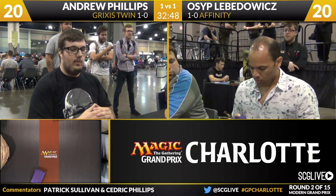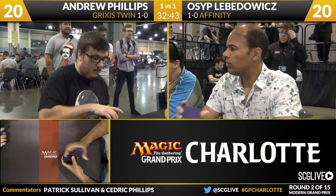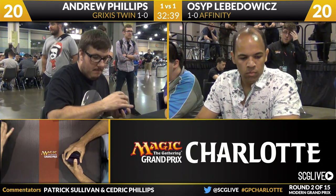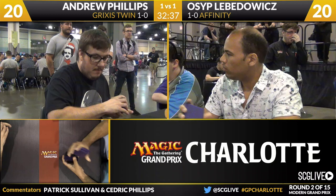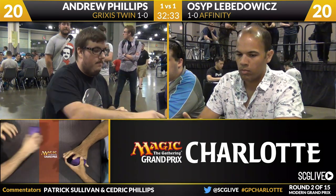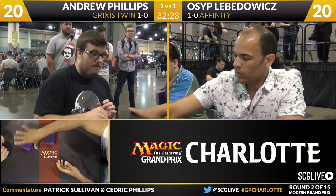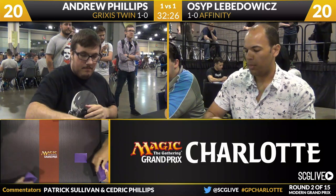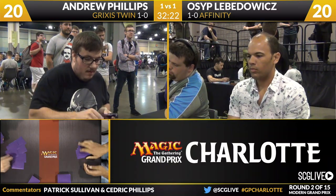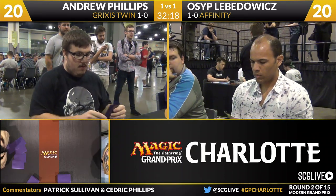Samuel Mitchell is wondering what we think about Merfolk splashing Green for Collected Company. For me — why splash? I like Merfolk with Mutavaults, really solid mana, and taking no damage off of its lands. Collected Company is pretty powerful, but once you want it you probably want Thassa in the deck as well. I was really impressed by the mono-blue build that we had at the top four — Richard Adams last week at the Season 2 Invitational. That was better than I thought, and I'd build something close to that if I was inclined to play Merfolk.